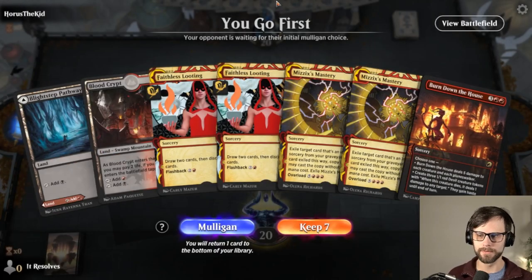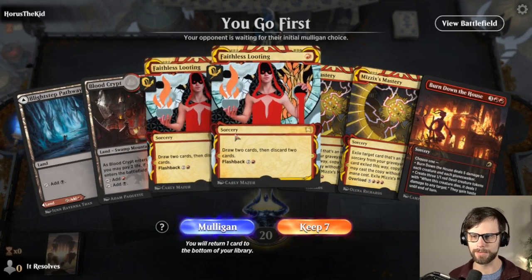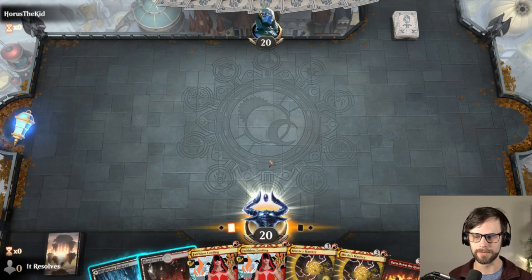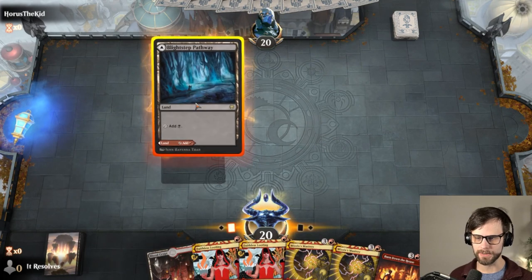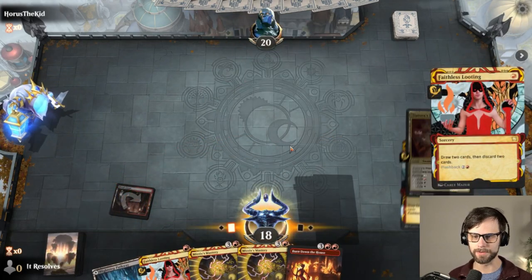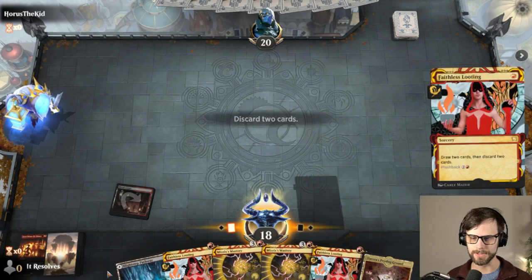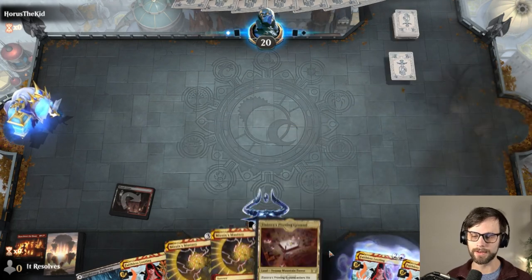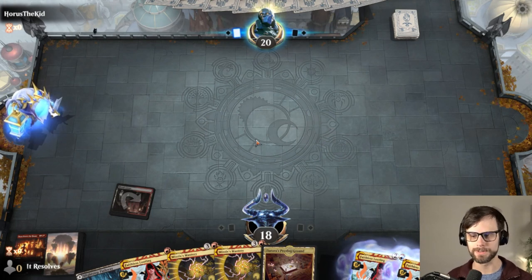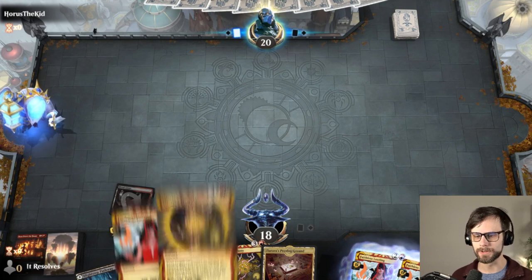Here we are for game number one. This doesn't look like a crazy great hand, but we do have a couple of Faithless Lootings here and a Burn Down the House we can ditch. I'll lead with the land here — we want to get the Blacklands out there, because we do have both Invoke Despair and Invoke Calamity in the list. They're both pretty important for us.